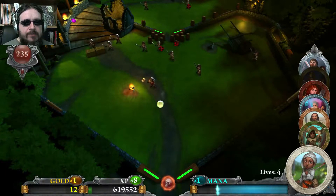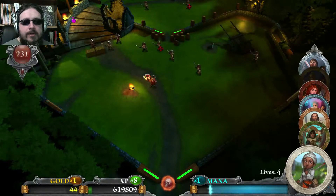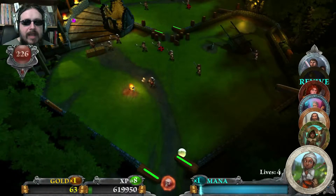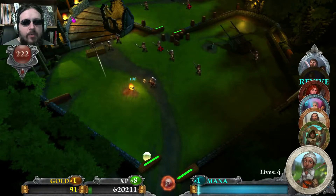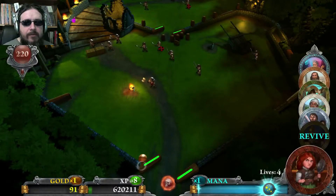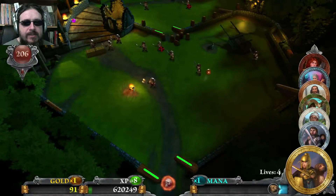Each ball has a special ability. The one I'm using right now is the healer ball. The healer ball does minimal damage but gains mana from various things, and once you get enough mana you can revive your other balls. Even though she looks like a warrior, the one I've got selected right now is the rogue — you start with her. I've completed the campaign, so she's got some epic gear and she's wearing that now.